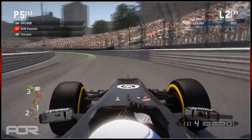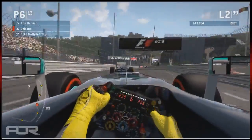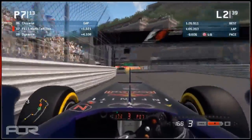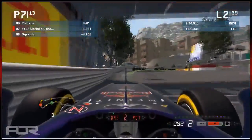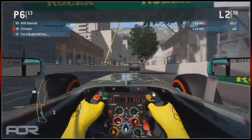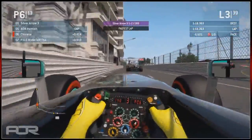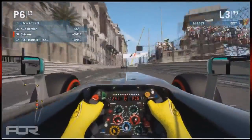No one had anywhere to go so it's just a racing incident. Peck put it in the corner quite dramatically. Considering he started right at the back of the grid, he's made up a lot of places in these opening few laps.